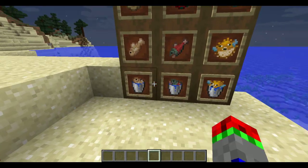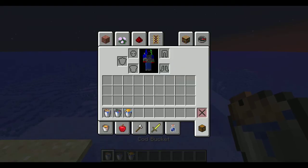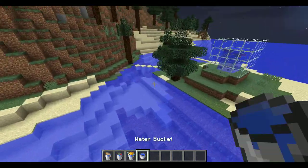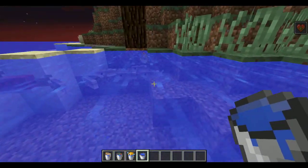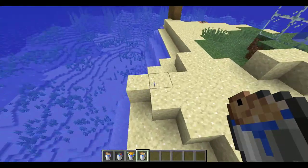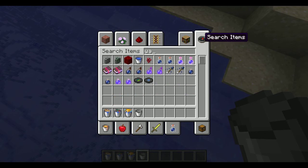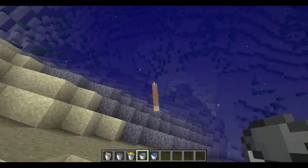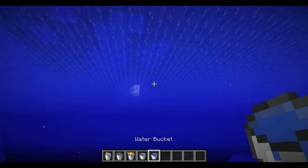You can also pick up fish if you want to travel with them in survival mode — they come in these buckets. So if you get a water bucket and go to a cod, let's pick one up from my little ocean over here. There we go, we now have a cod bucket. Then we can go over and place it down. If you use a regular bucket, you'll just pick up water, not the actual fish. You need a water bucket to pick up the fish.